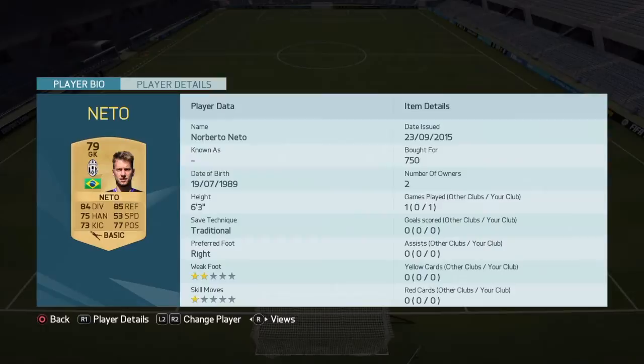Here it is. In goal, we have Neto, who's probably the cheapest player in the team, cost me 750 coins. He's got good reflexes and really good diving, which is all you really need, and handling of course — all you really need for a goalkeeper.